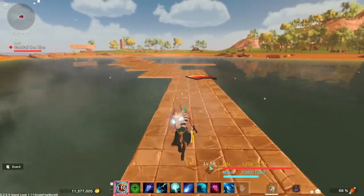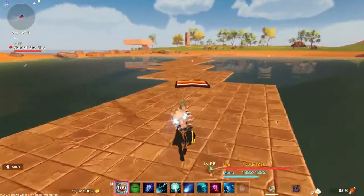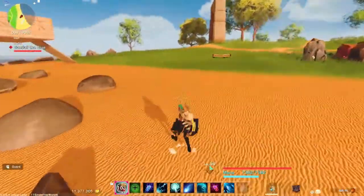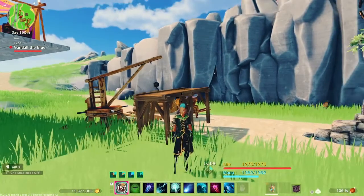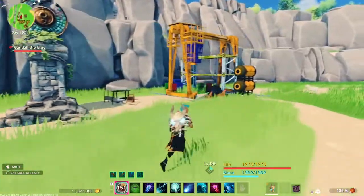I'll pick up that fishing net and head back to an island where I have a machine factory and a skilled machine factory so we can get this fishing boat built. You can see how those dash pads helped me get back and forth when I was trying to farm these blueprints — that's what I was using a lot on some islands.